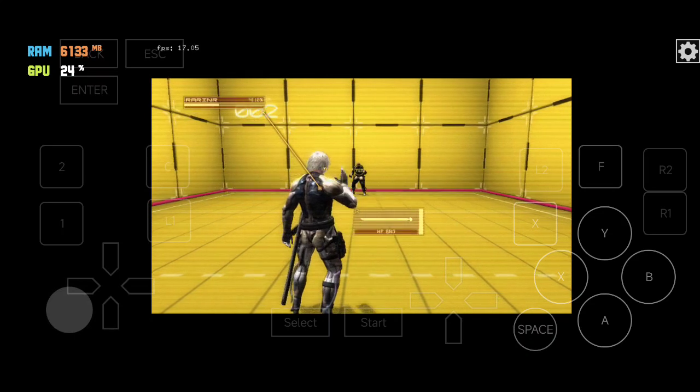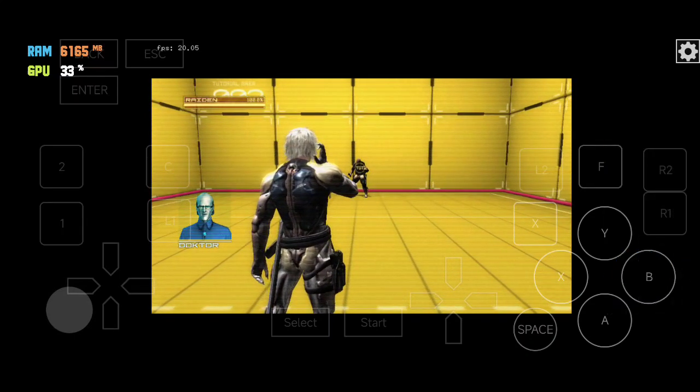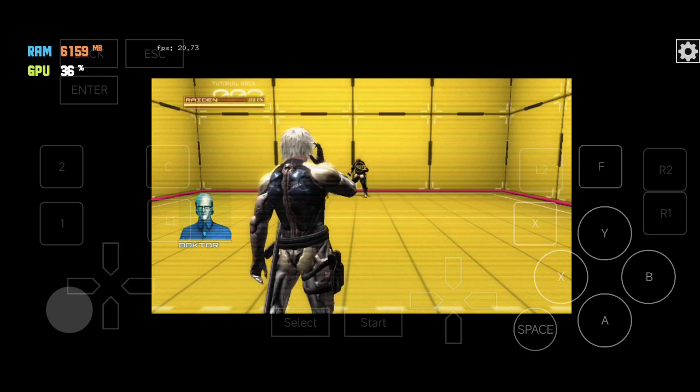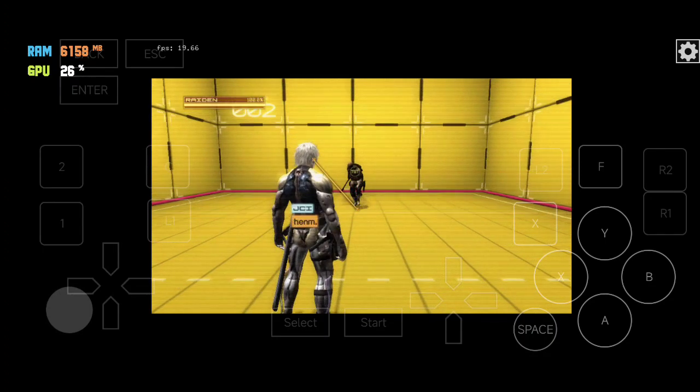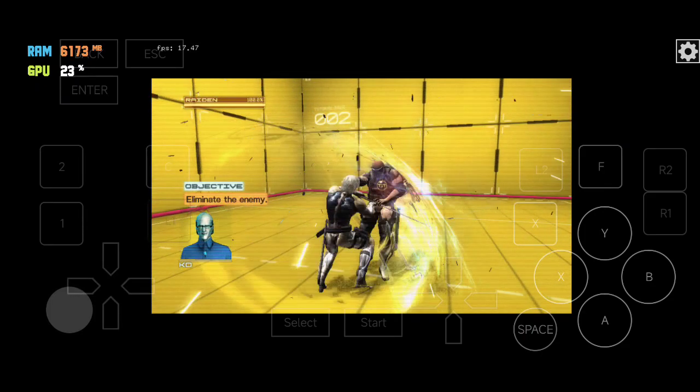Now then, let's run a basic battle diagnostic. Try and neutralize all the enemies that appear. String light and strong hits together to perform combination attacks.